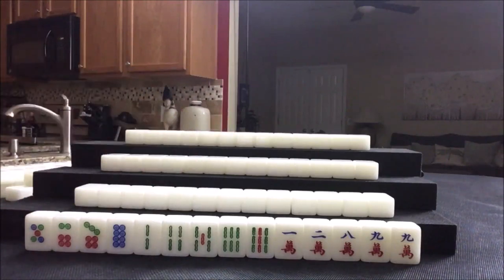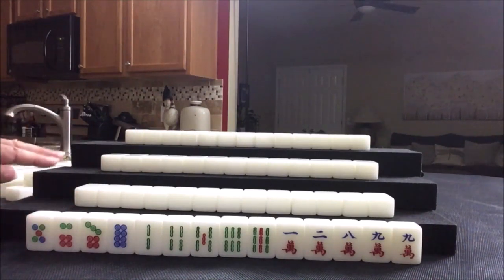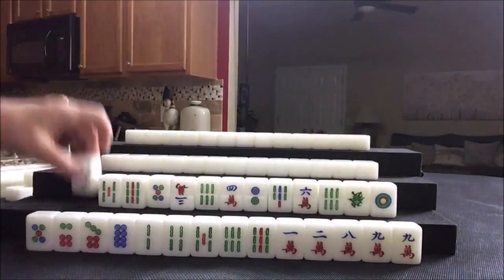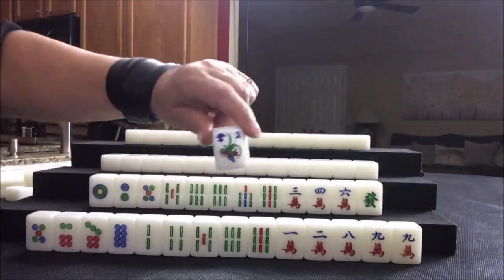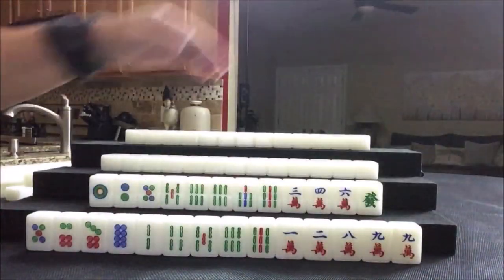For Hong Kong Mahjong, 3 faan minimum means all pong or half flush is a quick way to get to some scoring. No honors in here, so I think I would start by discarding the dots and see about pairing up or picking a suit. This is going to be very hard for them — they might even play defense. Let's see what we can do for Player 2, also known as South.